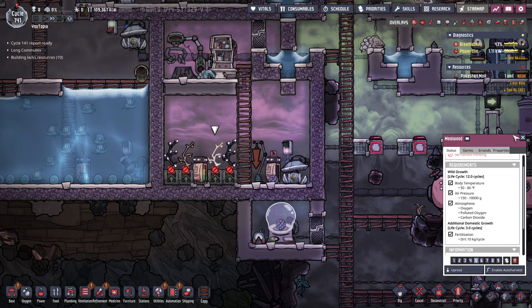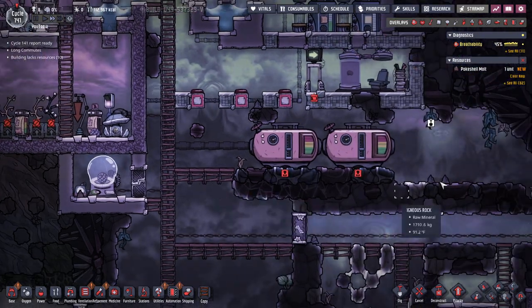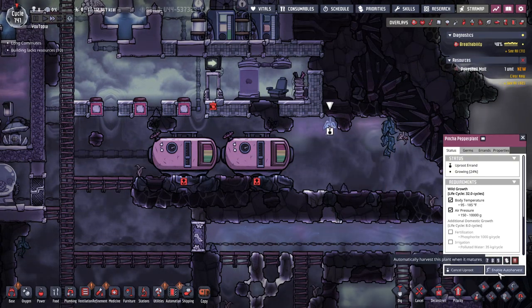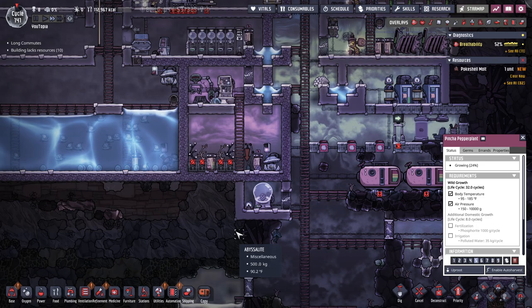I think that's going to be where we end this episode. We've pulled out quite a bit of carbon — I'm making space for one more reservoir to put off to the side here. I'll go ahead and uproot that plant and put another one here, just to make sure our base is as breathable as possible.